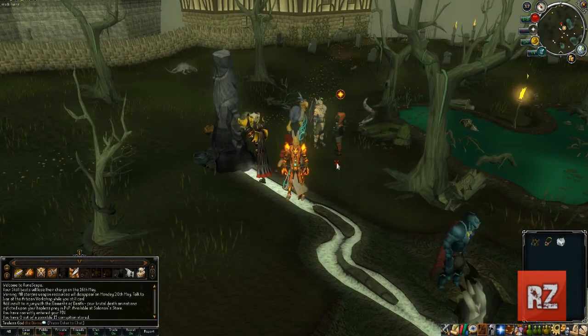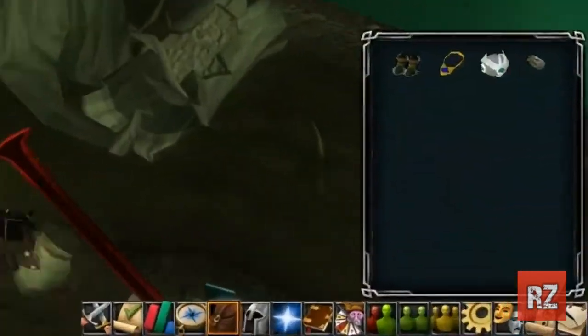Once you've found her, you're going to want to right-click on her and get the Charm Sack, because that is the item you are going to need for this activity.